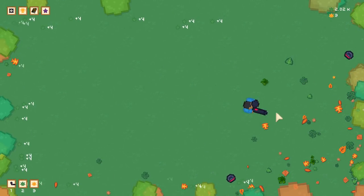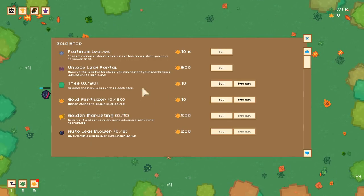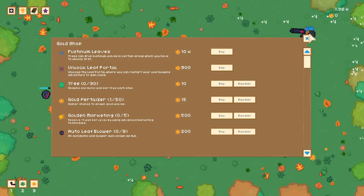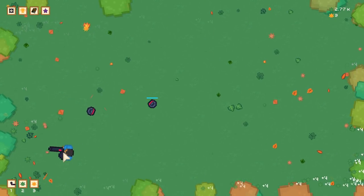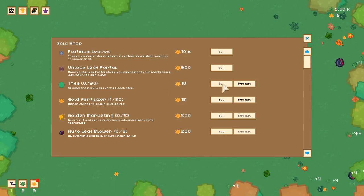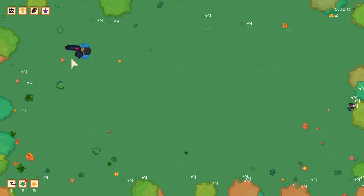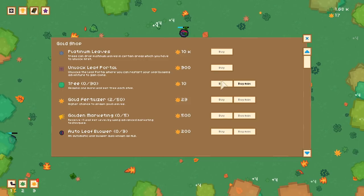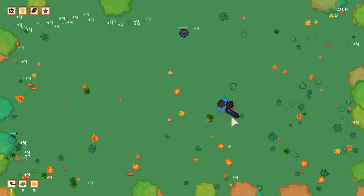Higher chance to spawn gold leaves is what I should probably get first, because more gold leaves equals more upgrades. I can get the next one — let's keep getting higher chance until I feel like I'm getting a good amount of gold leaves. And one more leaf per tree spawn — more leaves, more leaves, more leaves.